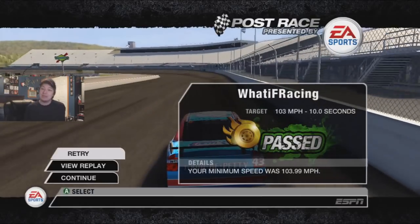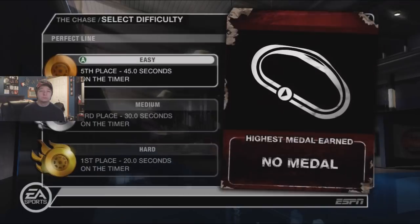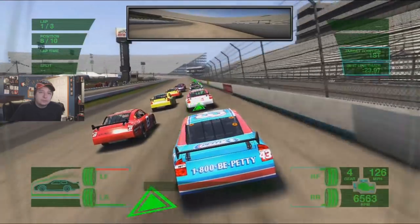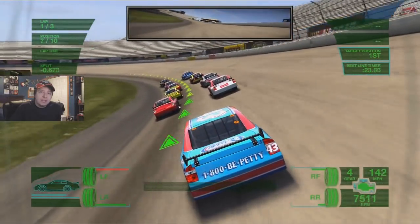Take that, game! I cheesed the hell out of it but I beat it. After New Hampshire is Dover, so we have to do the perfect line at Dover. This will be the first time at Dover on this game for myself in quite some time, just like New Hampshire. New Hampshire was kind of easy - I didn't feel like wanting to die. We're almost done with the COT speedway challenge, then one more set of 10 challenges and five ones after. First place, 20 seconds - that's doable. Stay in the line for three laps and get to first.